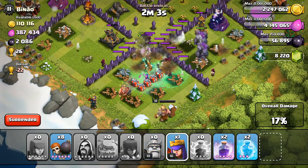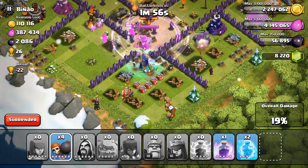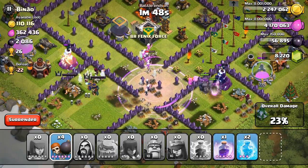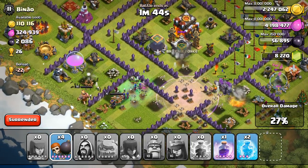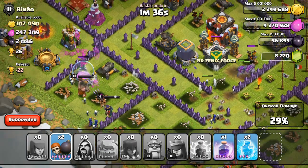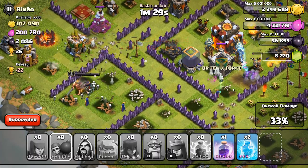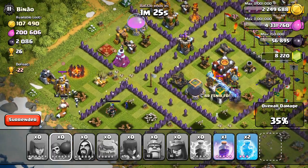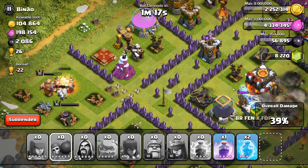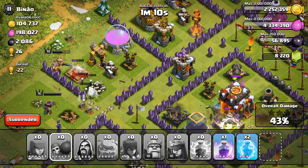Wizards are very good at splash damaging clan castle troops. The heroes look like they're going towards the center, but because the center wall isn't broken through yet, they go to the outside instead. I missed my chance to redirect them to the town hall — they're going around the base, which means we're pretty much guaranteed 50% but nothing more. It's slow and painful to watch all that hard work for just 50%. At least we don't lose trophies. I apologize for that blue bar from my recording software — it appears when I move the mouse.